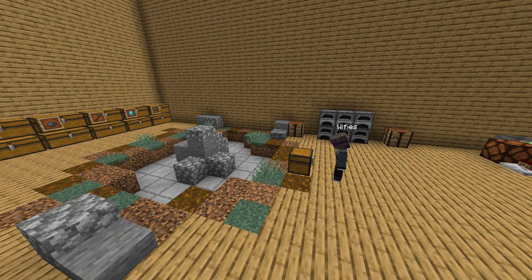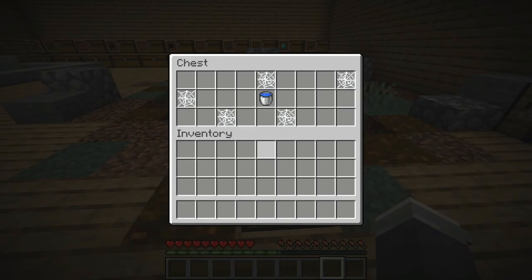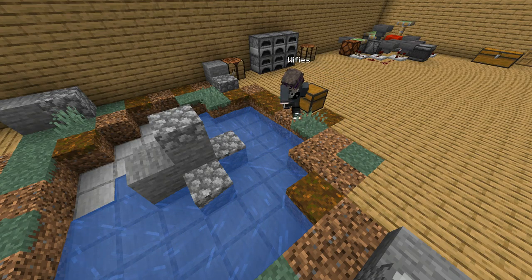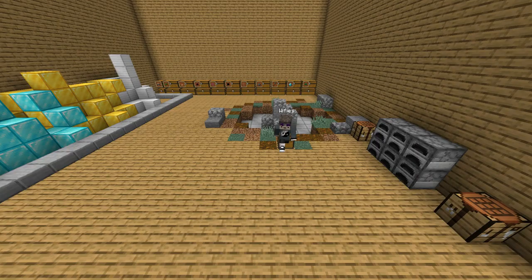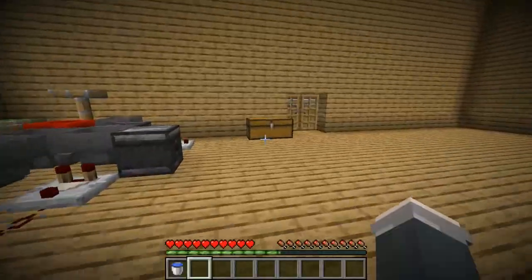Weefies is trying to decorate his new humongous house with a small zen pool water farm, except the problem is he only has one water bucket and there's not any water around for miles. Luckily we have just a solution — you want to know how to duplicate water, Weefies? We've got a life hack for you!